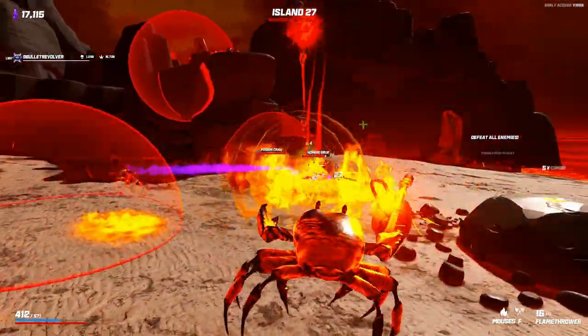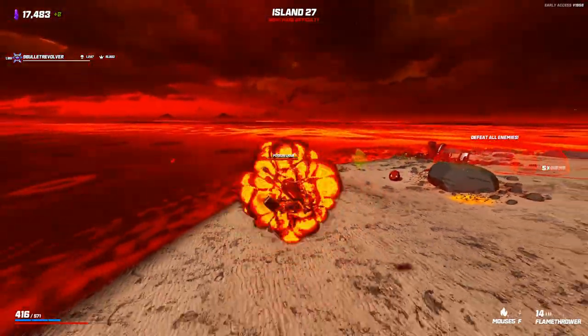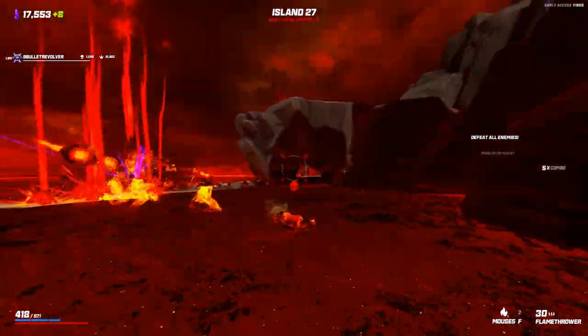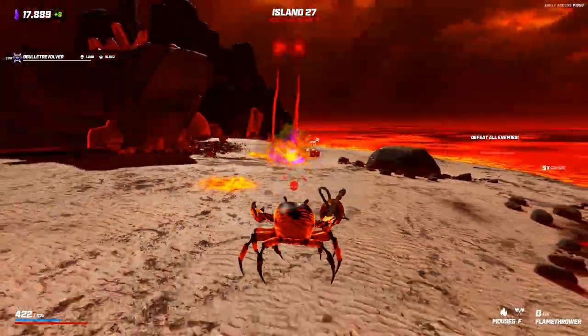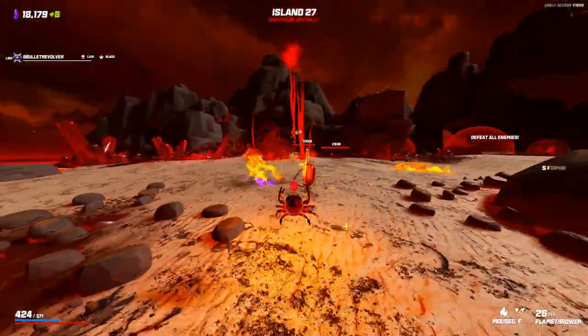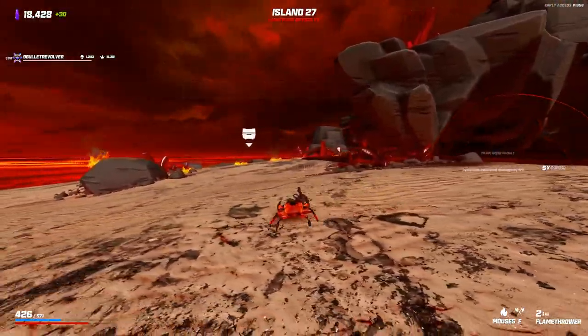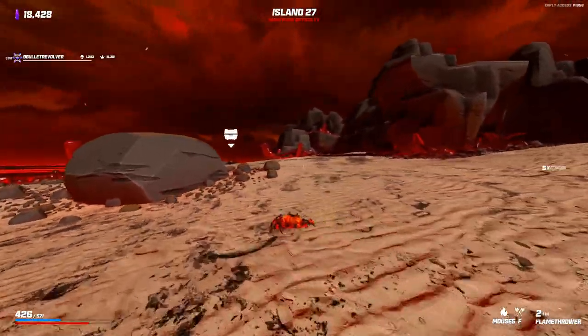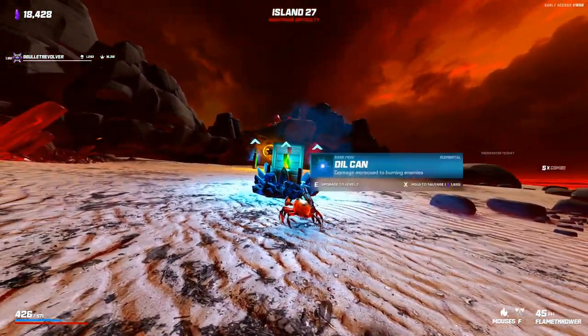I think I saw a homing grub — just be careful of that. There's a poison crab as well. Poison crabs — just try your best. Let's try to get away from that homing shot. They're not too hard to deal with as long as you continue to move left and right. If you ever try to switch up your direction against a poison crab, chances are you're going to get hit by some projectiles. So just try to commit to one direction.